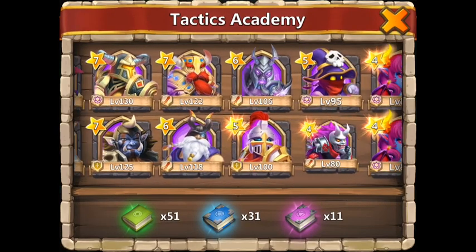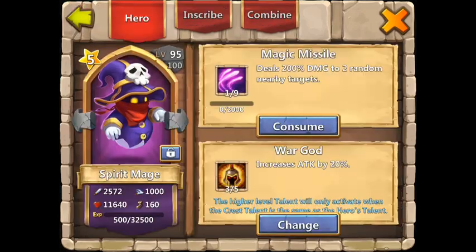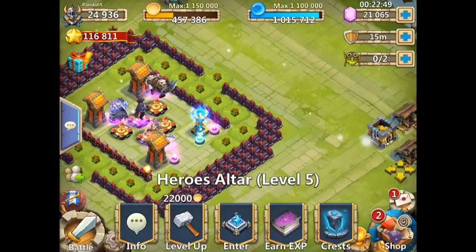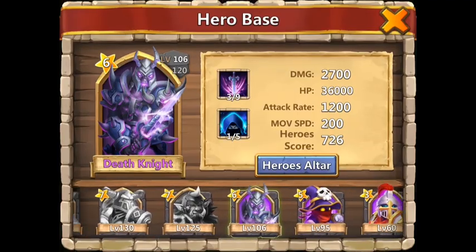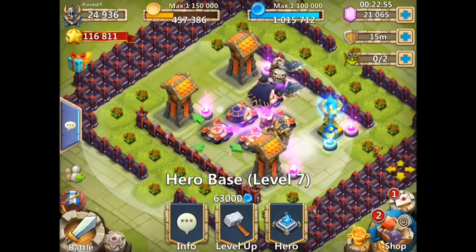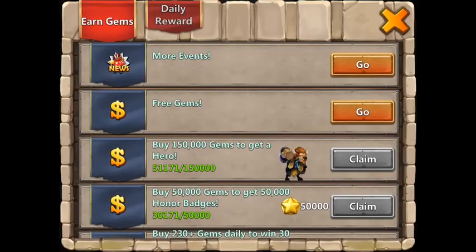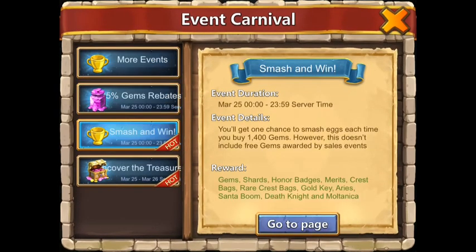95 — that should be enough. I will do the rest if I get Pumpkin Duke. I'm going to switch out my Death Knight with my Spirit Mage, and I will do the Smash and Win and the Uncover the Treasure event.